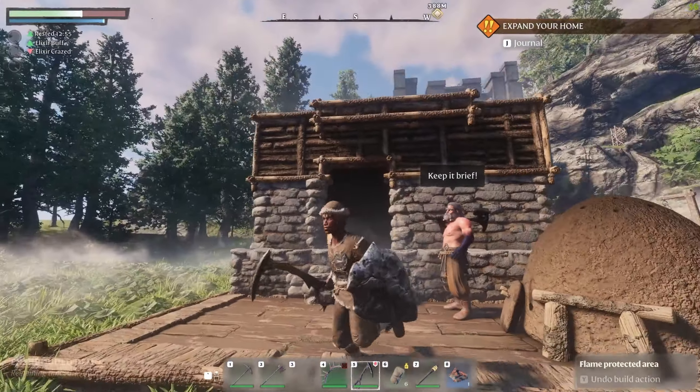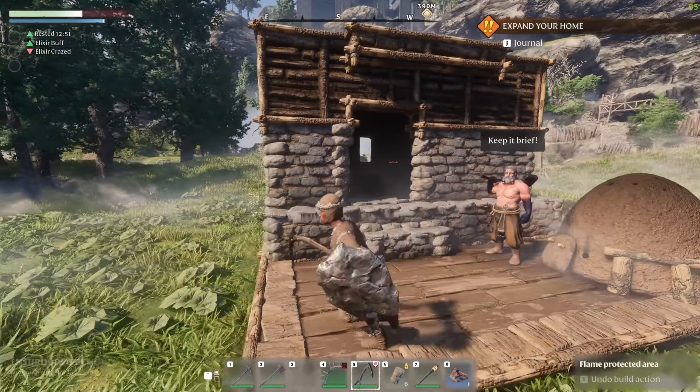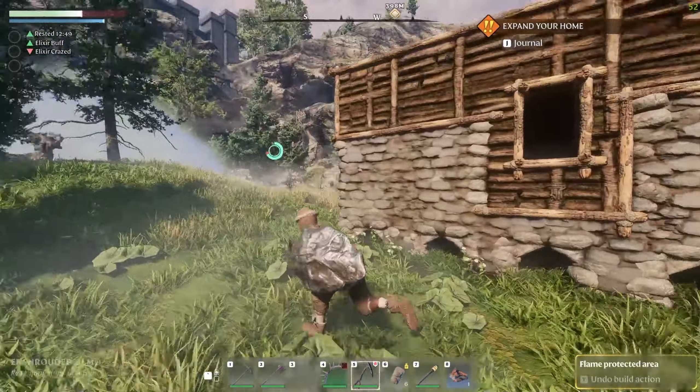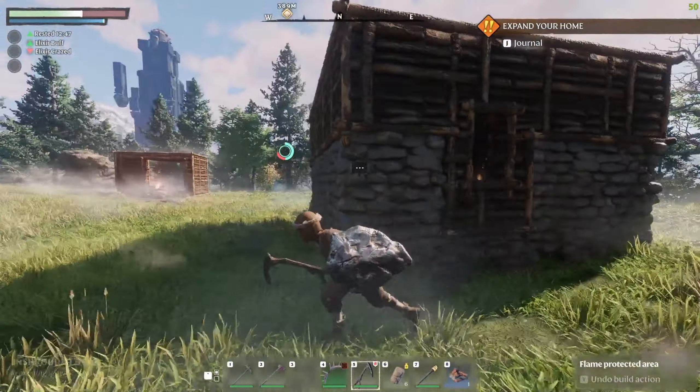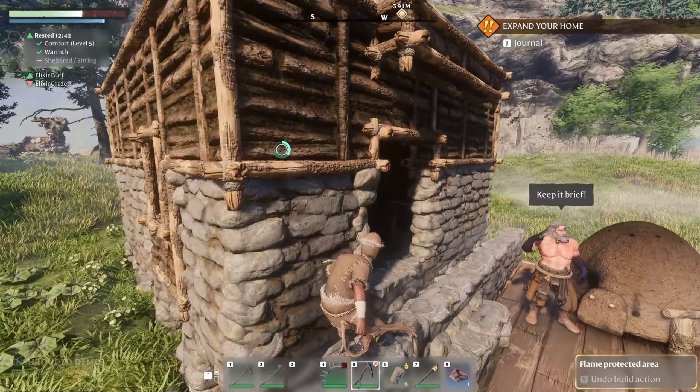Beautiful. I think we've got ourselves a lovely little blacksmithing hut here. It's nothing too crazy. It looks like my ceiling is a little off in the front, though. That's okay - we'll just pretend it's like a nice little overhang decoration.